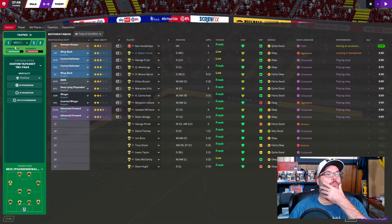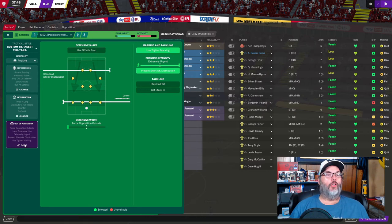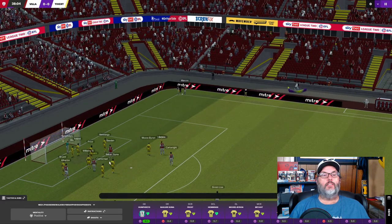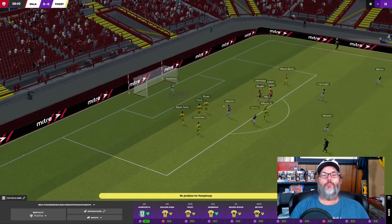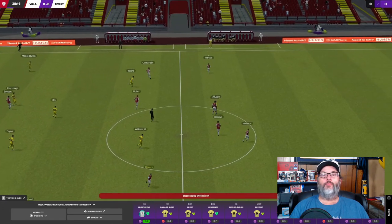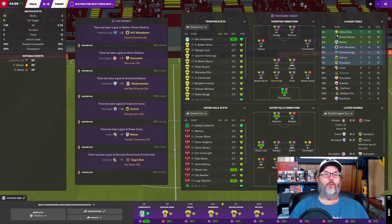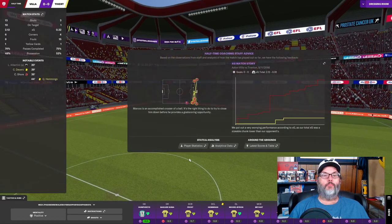I am going to try something here. I'm going to drop lower just to limit those over-the-top balls because we don't have the pace to keep up with these faster players at the higher level. Even all of our five-star youth are coming in with six or seven pace.